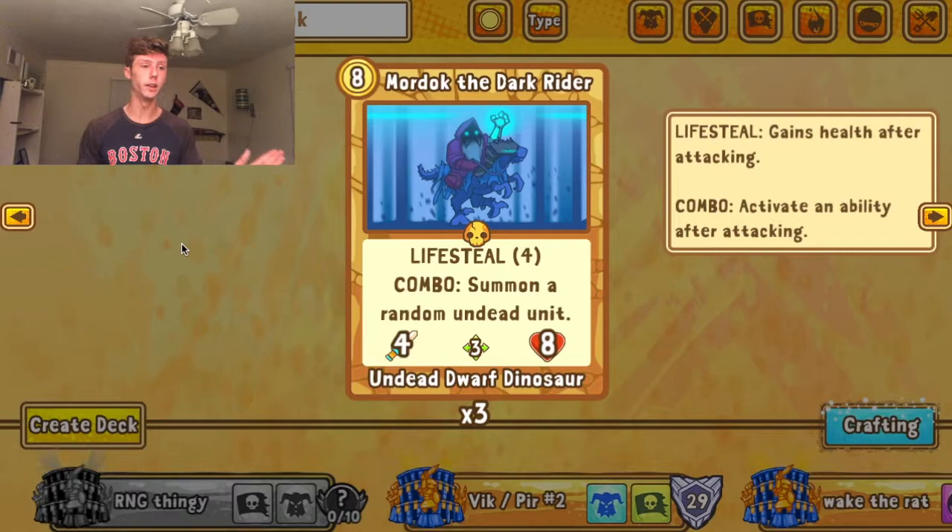Here's the best card — definitely the best card from this expansion — Mordok. Lifesteal four is an ability they re-introduced, meaning every time Mordok attacks he heals back four health. Given his health pool, that's almost half his health regenerated every attack — almost as annoying to deal with as Gromok the Gorilla King. He also has a combo ability: summon a random undead unit. With that small undead pool you're almost always going to get something really powerful — Rakanoth, Vampire, Grendel, Wraith, or Banshee.